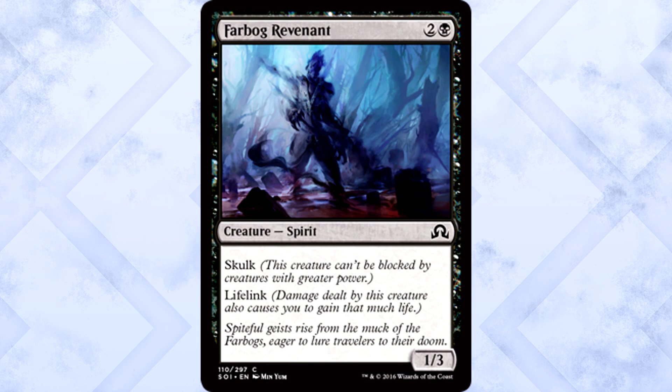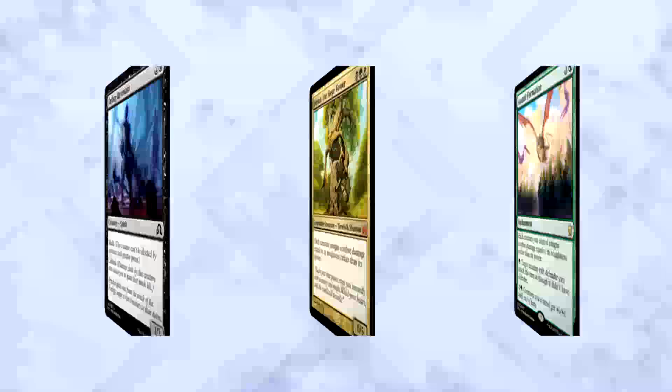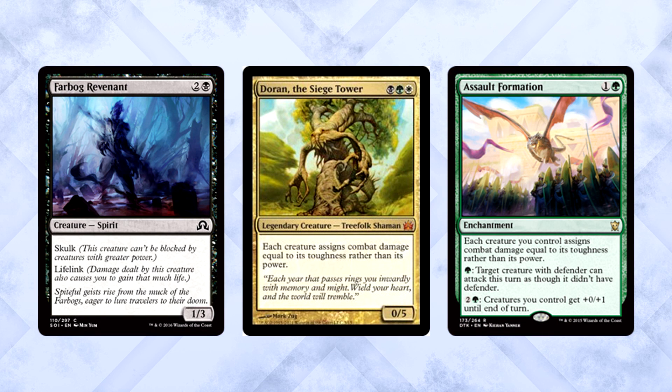New mechanic time. Farbog Revenant is three mana for a 1/3 Spirit with lifelink and Skulk. This creature can't be blocked by creatures with greater power. I think Skulk is a great way to incorporate a new kind of evasion — something based on power and toughness is pretty sweet. While this creature isn't all that exciting, the mechanic sure is. Be careful though: too many good Skulk cards make Doran the Siege Tower players cry happy tears of joy until they die of dehydration. You've been warned.